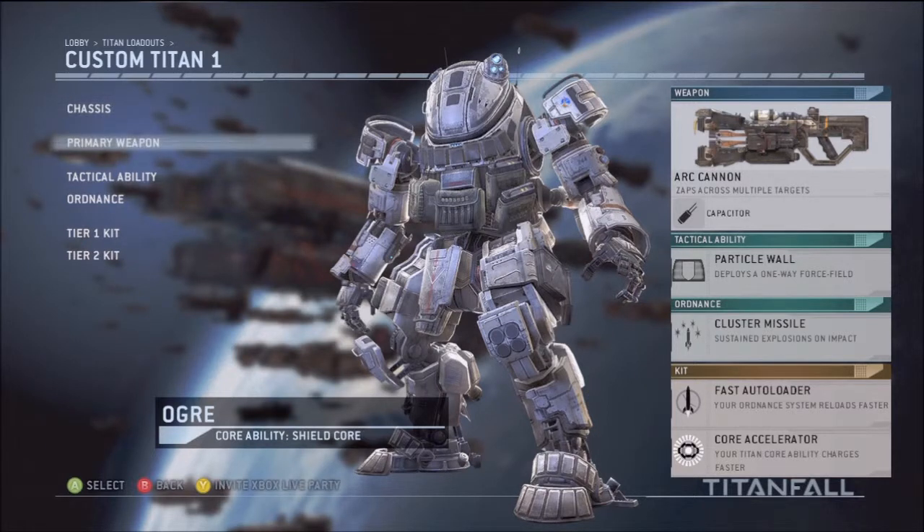The primary weapon is the Arc Cannon with Capacitor. The Arc Cannon is good in many ways — it's good for damage. Also, if somebody's shooting missiles at you, you can shoot the missiles in the air and it'll bounce from one missile to the other and destroy them all. The Arc Cannon does a lot of damage. It's a medium to short range gun — not really a long range gun. I basically think it's a built medium range gun, because it's not very good at short range unless you take off the Capacitor. But I love the Capacitor; it does more damage.